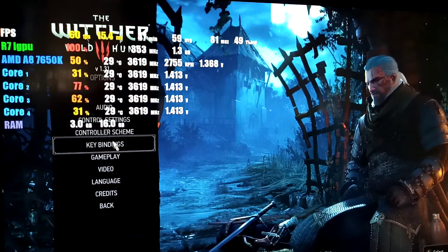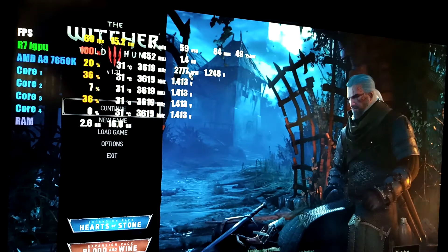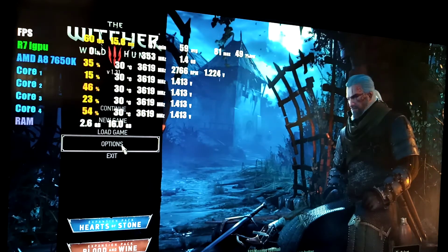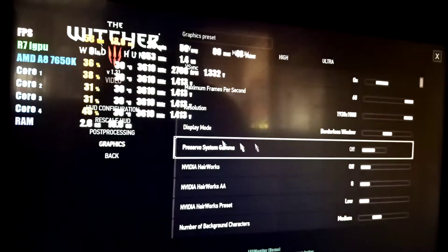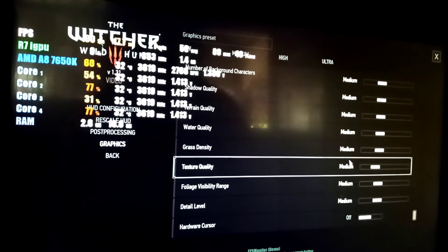Let's check our options. So here it is — let's play Witcher 3 with our A8-7650K with iGPU only. Checking the video graphics settings: we're playing with Nvidia HairWorks at medium settings.